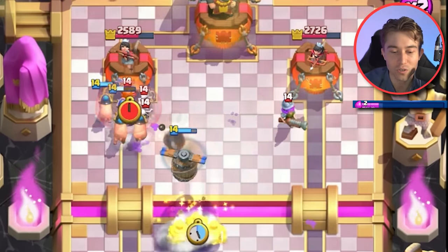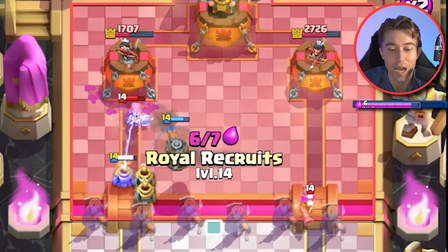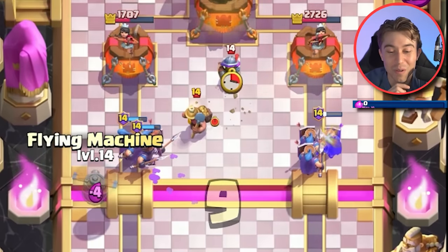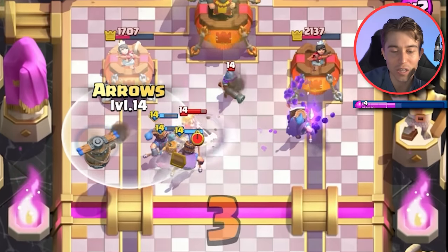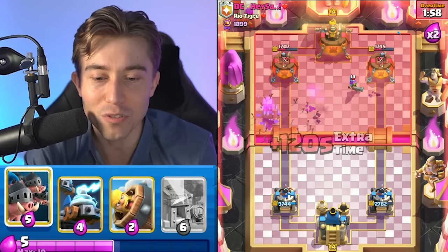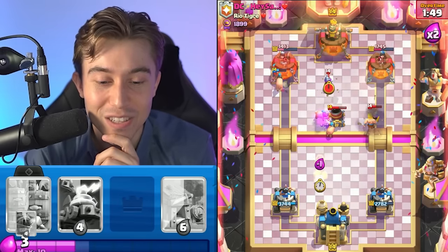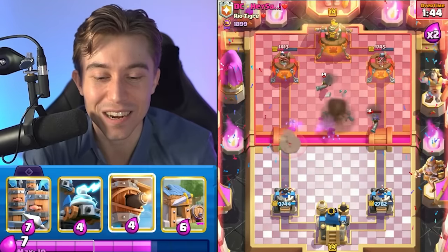If he's going to try to outcycle us, we go for Zappies — you can't go Bats on top of the Flying Machine. If you want to, you're going to spend a lot of extra Elixir. We can Electro Spirit to clean up the Bats and still have more Royal Recruits coming through. This time we'll have Arrows, so we can hit the Bats and the Valkyrie. No Valkyrie in cycle, so we can just go for the Pigs. The Pig is going to take the Mortar shot — that's brilliant, so his Mortar just hits nothing, literally missing the entire time.